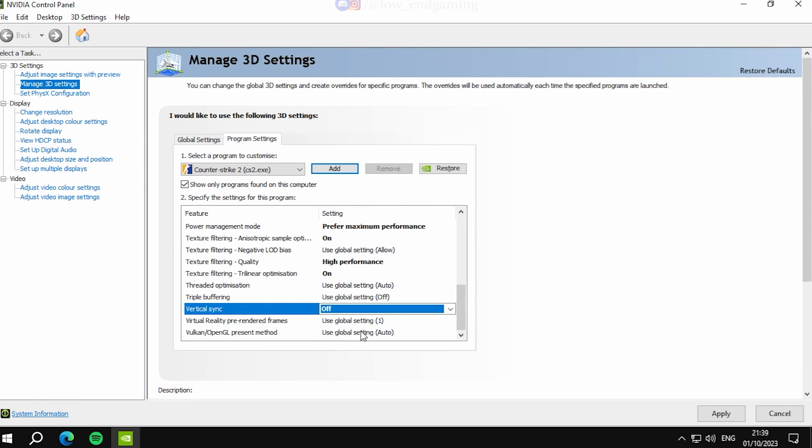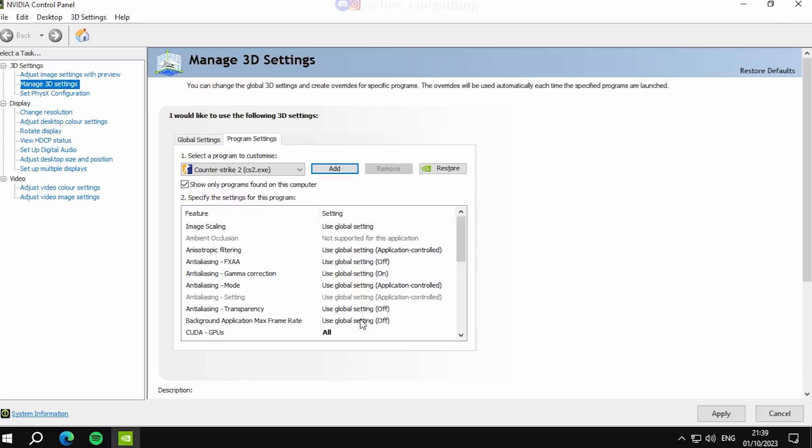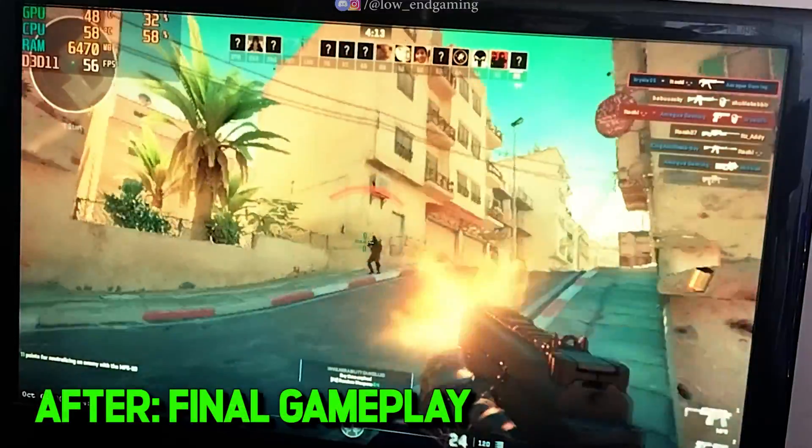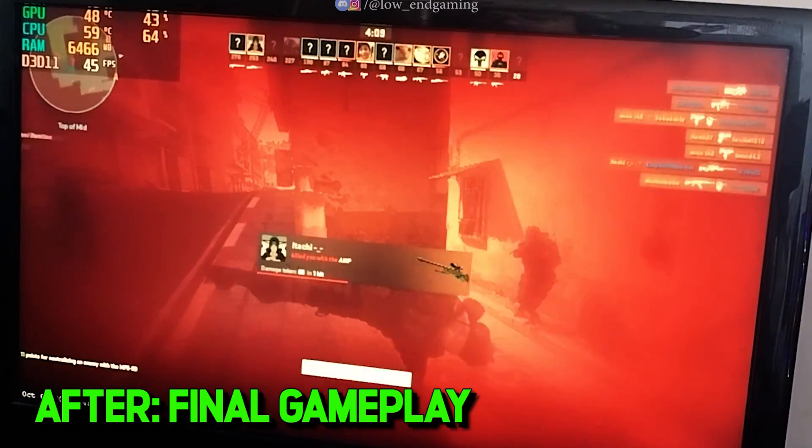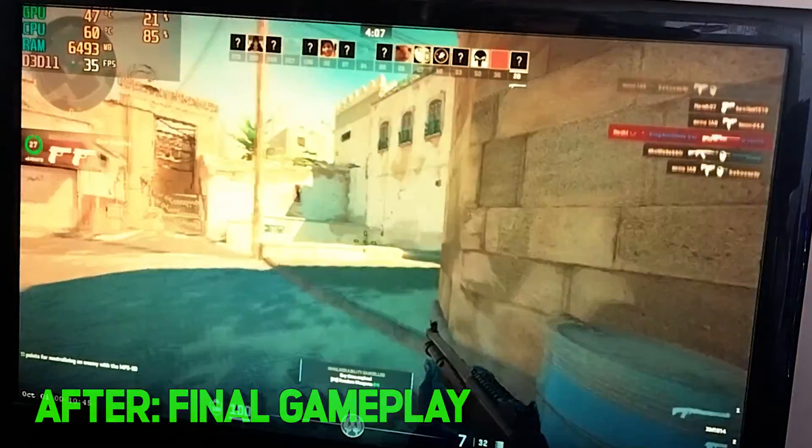After changing all the settings, apply them and we are done with all the tweaks. Hope your game is now smooth and your lag was fixed. This was Low End Gaming — see you all in the next video.